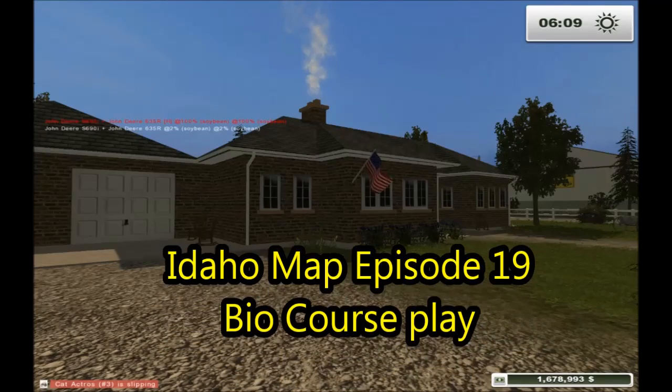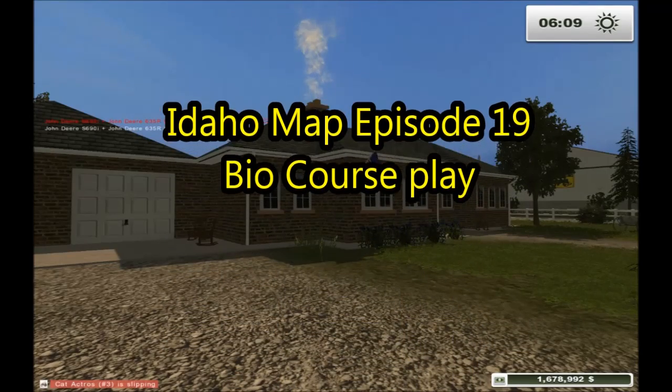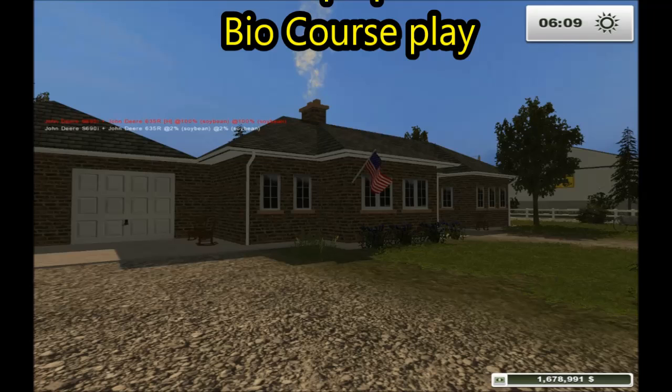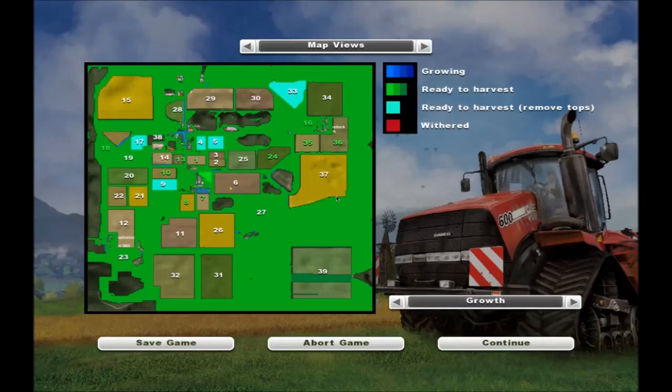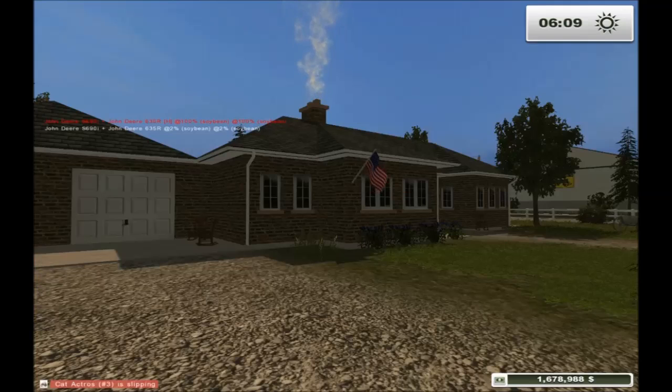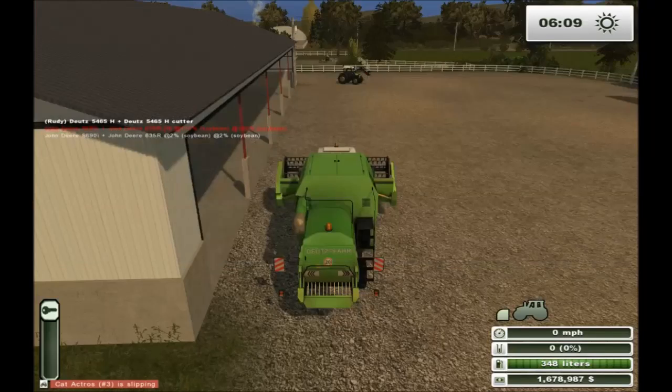Welcome to another episode of Farming Simulator 2013 on the Idaho map. As usual, got about 100 things to do today. To get started, we're finishing off field 39 and getting close. We need to start seeding the fields we own and do something with the biogas plant to sell some of that silage.